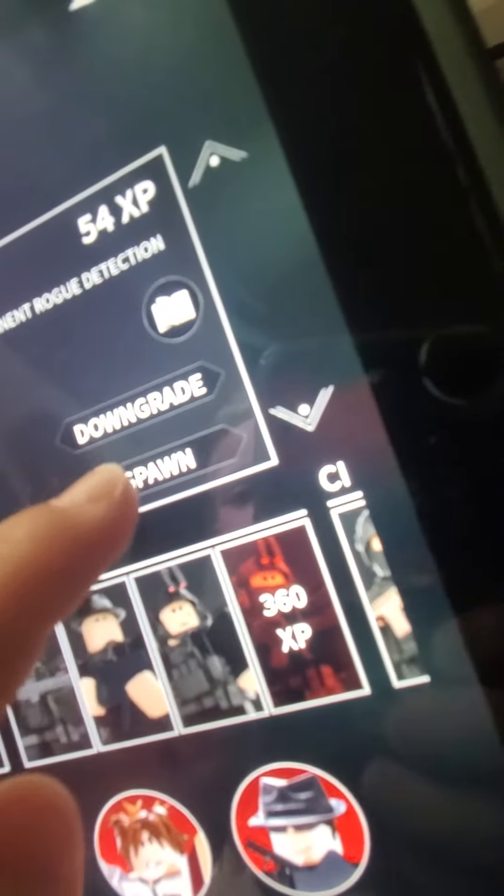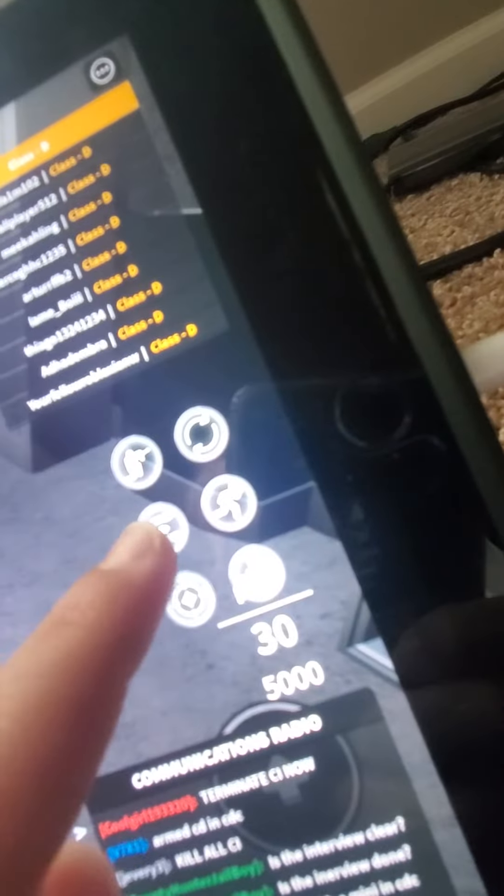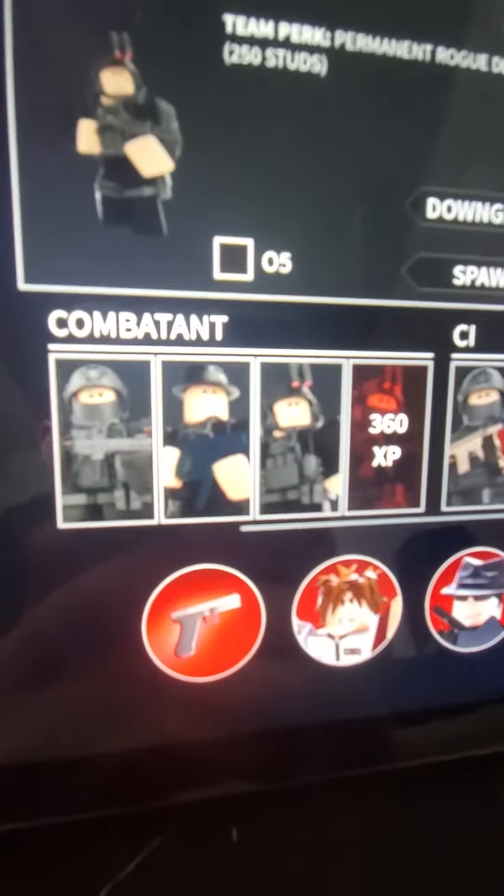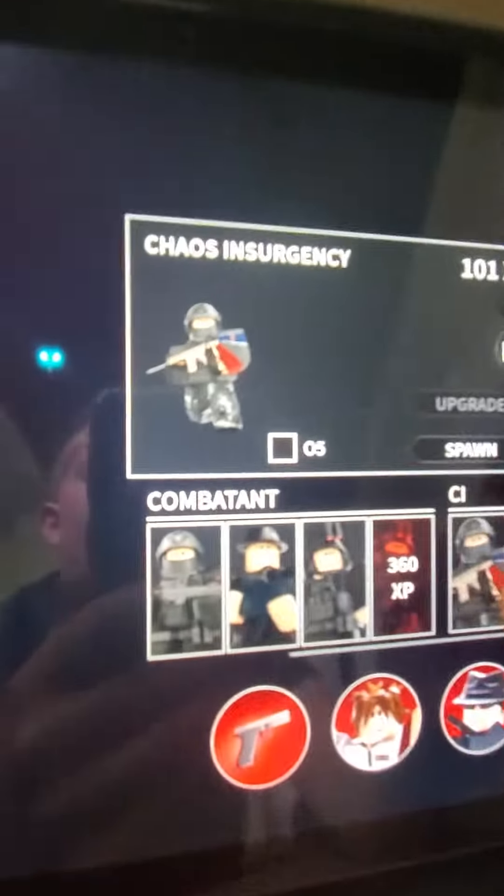The next team is the Internal Security Department. They give you a level three key and an MPX, which shoots like this. They also give you a radio and a Spaz-12 shotgun.